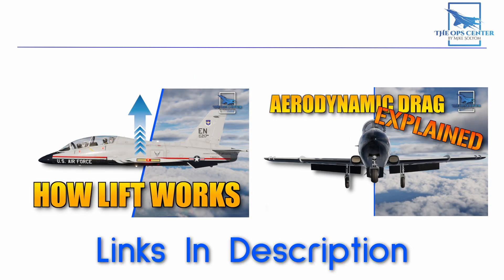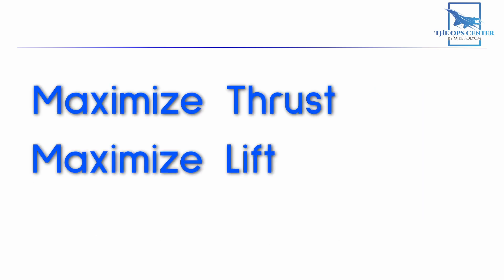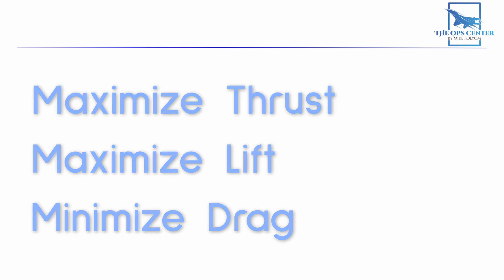To get airborne, we'll want to do three things with these forces: maximize thrust, maximize lift, and minimize drag. We do these things because there's a limited amount of runway for us to get airborne, so we need to get the most out of our aircraft if we want to get into the air safely.